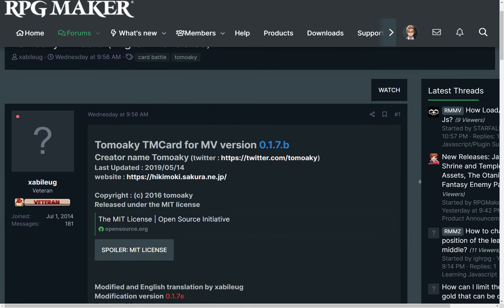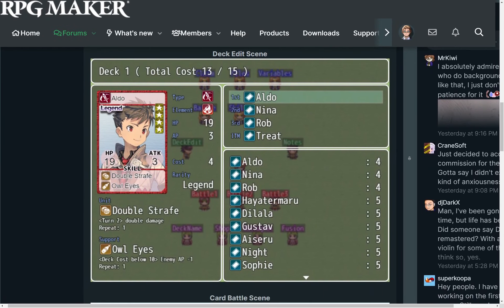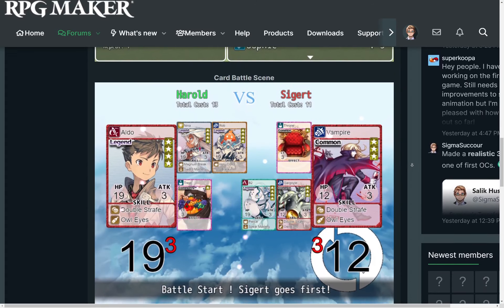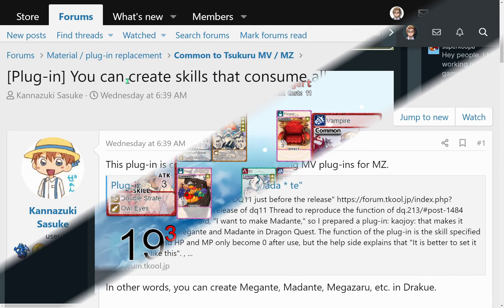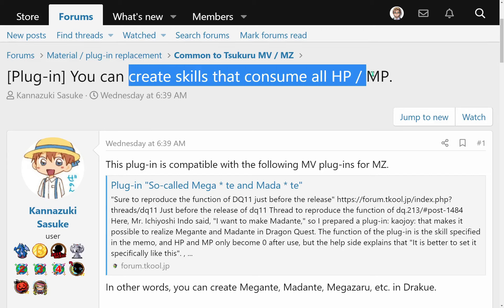A translation by Zabilug of an MV plugin by Tomoaki that adds a card battle system to every game. An MZ plugin by Kannazuki Sasuke that allows us to create skills that consume all of an actor's HP and MP.